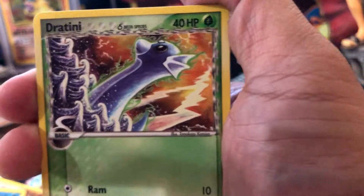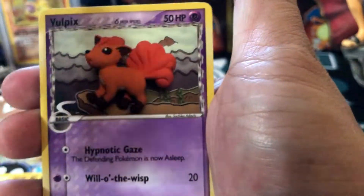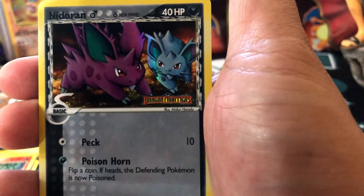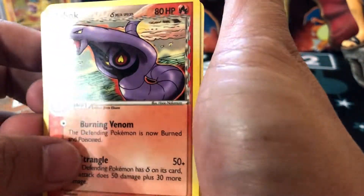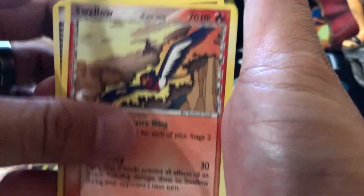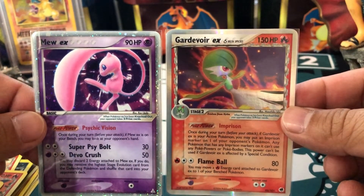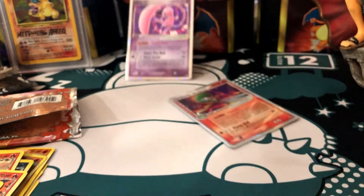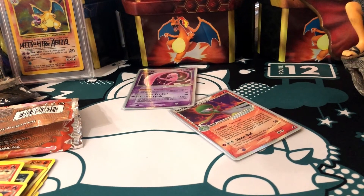Last pack magic, you guys! Dratini, Totodile, Horsea just chillin', Vulpix, Feebas — I think a reverse is coming up. Nidoran, Arbok, non-holo rare, Swellow, and a Strength Charm. Alright, gonna wrap this up. These are the hits for Dragon Frontiers and EX Holo Phantoms — pretty happy with them. Hope you guys enjoyed the video — let us know what you think, leave a comment, consider subscribing, and give us a like. See you guys later, peace!